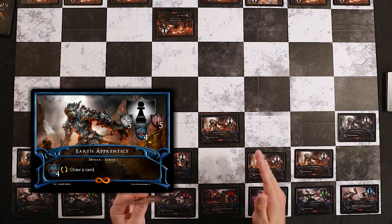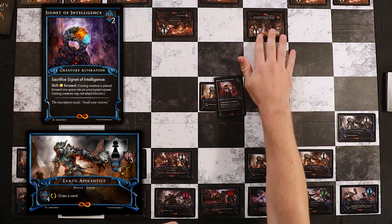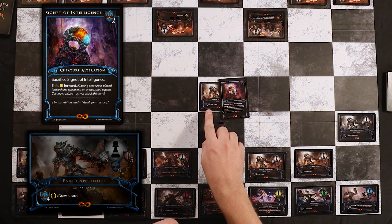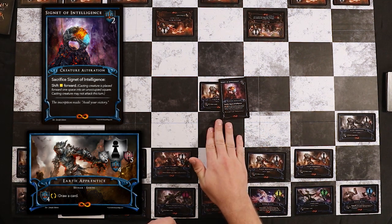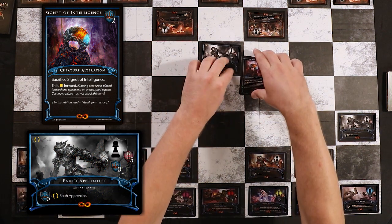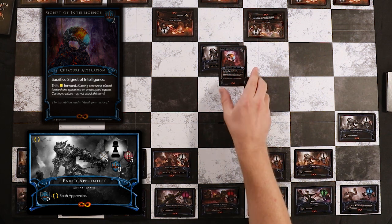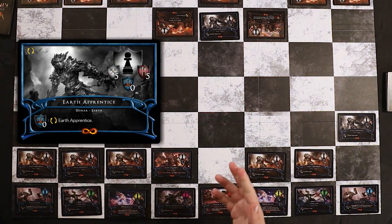Here's an example. If I had a Signet of Intelligence in my hand, on my turn I could choose to move my Earth Apprentice and cast the Signet on him before or after he moves. After my opponent makes a move and it's my turn again, I can move Earth Apprentice, and this time he'll have his creature ability to draw a card plus the Signet of Intelligence ability. I'll move him first, then use his creature ability to draw a card by paying four discipline and flipping him. Now with his creature alteration, he can sacrifice the Signet of Intelligence to shift one square forward — so I'll sacrifice the Signet into my discard pile and move him one square forward.